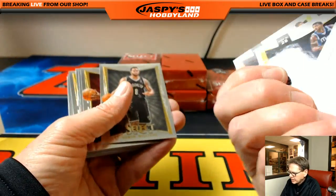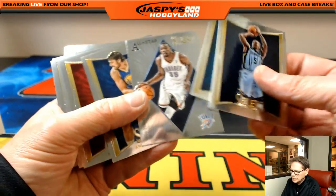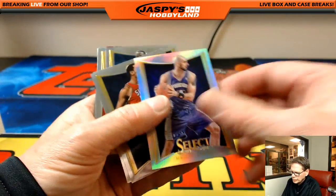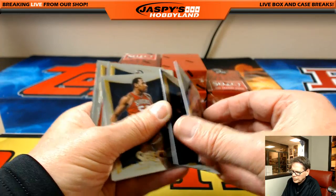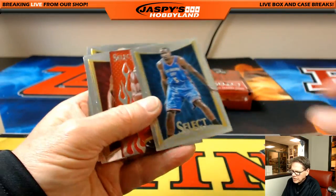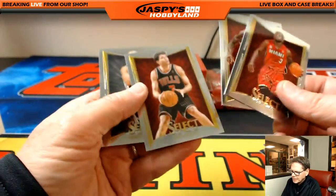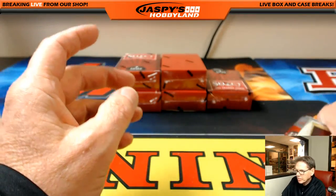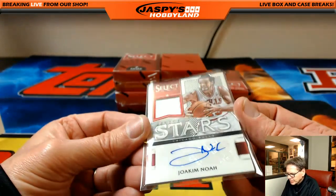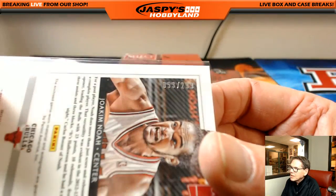Got some blue — the Bucks. Tony Harris, wow. There you go — Kyrie Irving, hot rookie. See some Kyrie Irving ink. Noah was numbered to 299 — where did I miss the number? Ah, there it is — 53 out of 299.